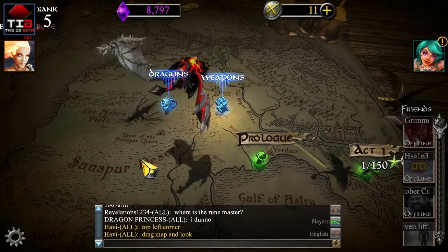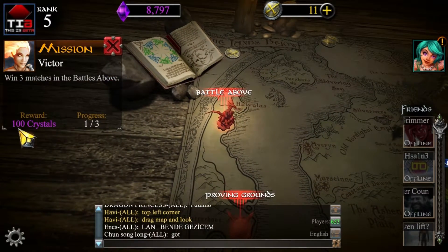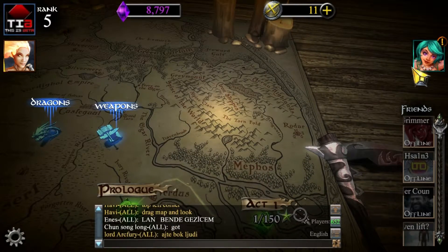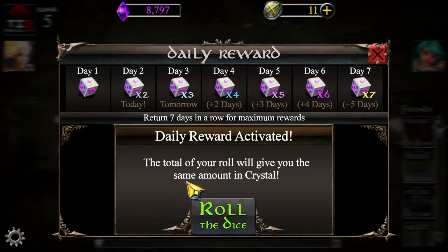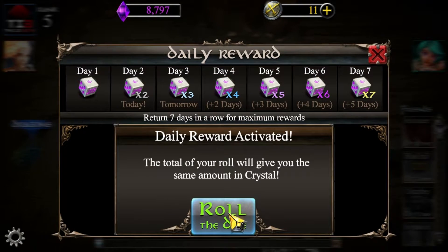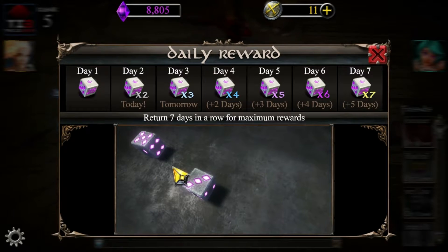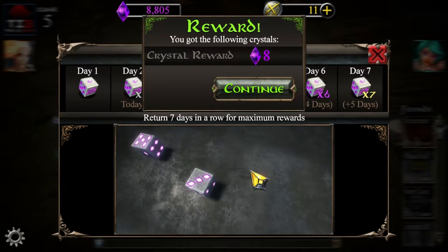You've got quests that give you extra crystals, which can be helpful. And a daily dice roll — this gives you extra gems. It was a times two, so I just got eight gems, which isn't a lot. You can get 25, which is the sixth side of the dice, so you can potentially get a lot, but the odds are pretty low.